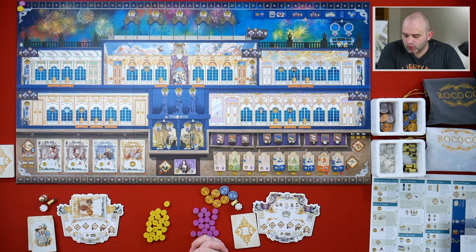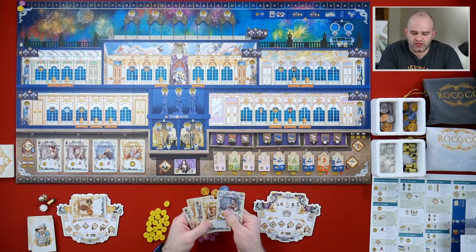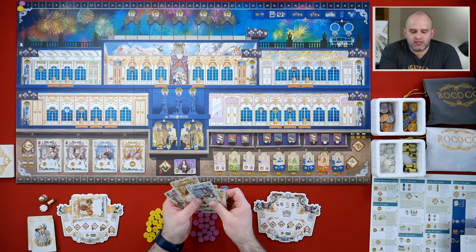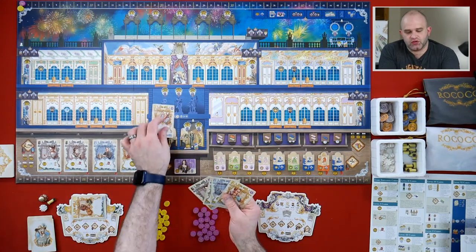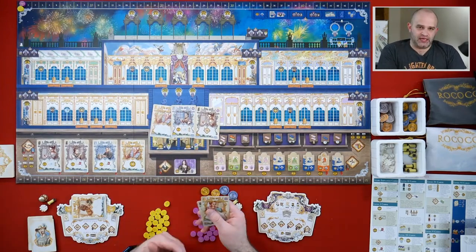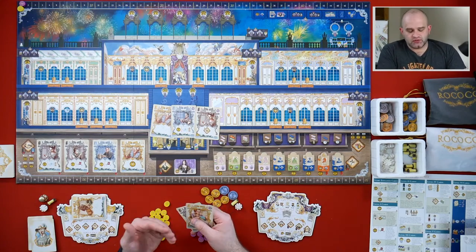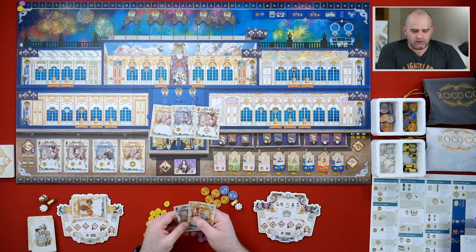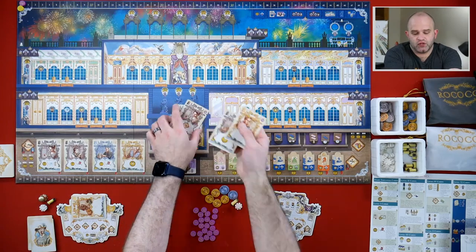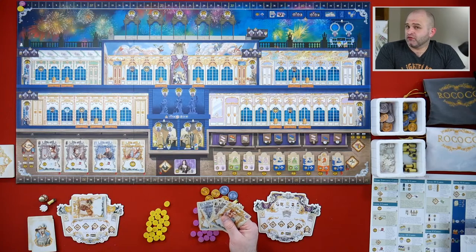We're just going to move right on to the next phase, which is choose your employees. So I've got this deck of five starting employees, and they're master, journeyman, and apprentice - gold, silver, and bronze - and that's how good they are at doing things. There are only certain things that a master can do, a journeyman can do, an apprentice can do. Not everybody can do everything, so you've got to be careful, think about what you want to do, use the right cards, and save cards for another turn.